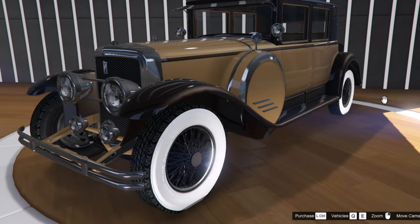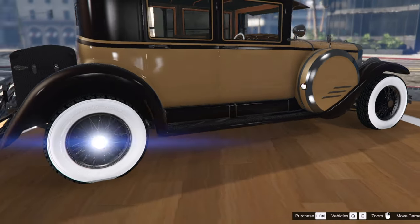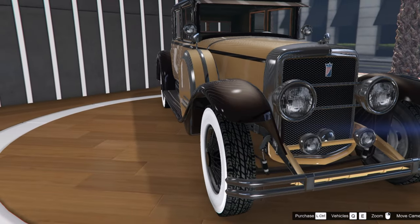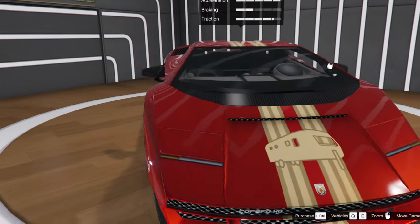Going over the two new vehicles in the Luxury Autos dealership, we are going to be having the Albany Roosevelt Valor and also the Pegassi Torero.